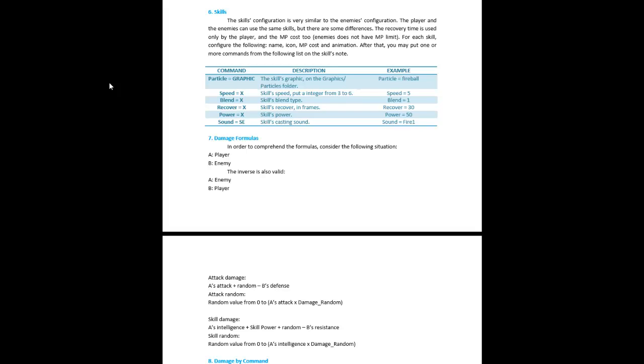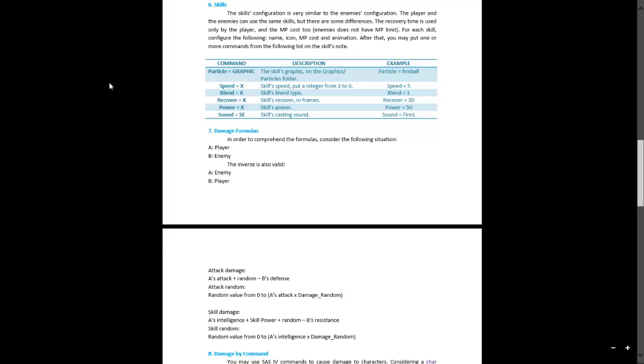This is where those particle files come in handy for skills. The basic configuration of skills is: first you name the particle — the particle is basically the graphics you're going to be using to display the skills on screen. The speed is how fast the skill is going to move from you to the target.